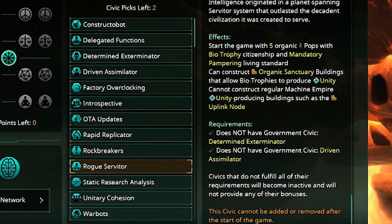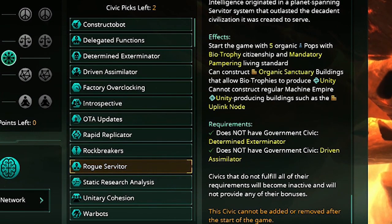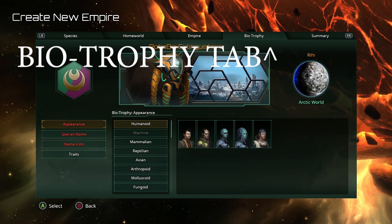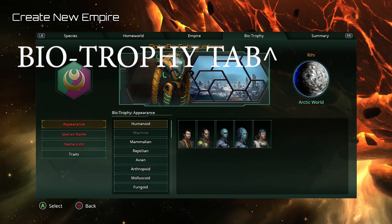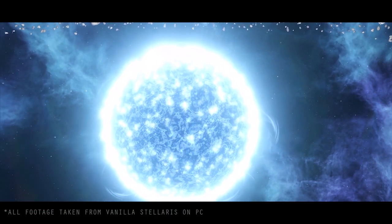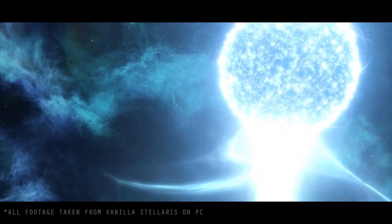Rogue Servitors, as discussed, are a very interesting way to play and will get their own video soon. Think of it this way: you are a super intelligent machine empire, but your only goal in life is to pamper your lovely organic biotrophies. You can customize your own biotrophy — another species for you to serve. Robots don't really produce much unity normally, but with a Rogue Servitor you're going to be making so much unity you won't know what hit you.